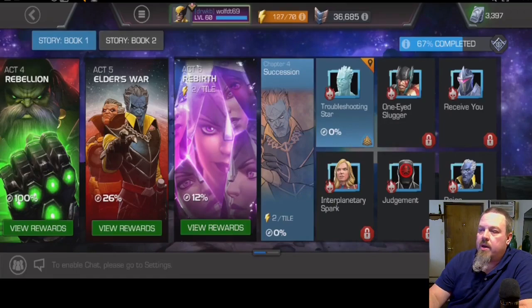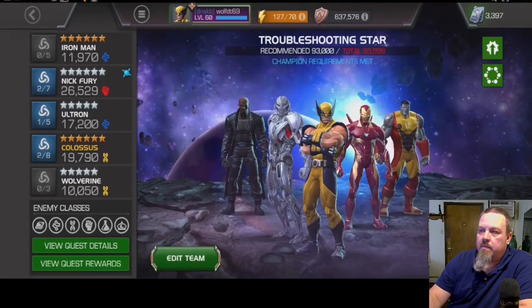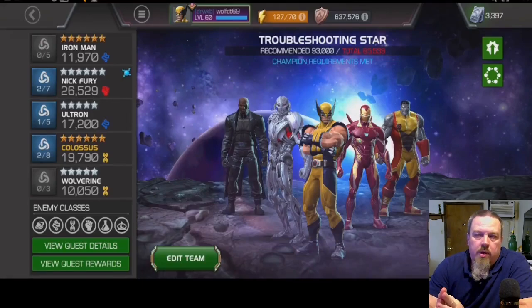Right off the bat I want to talk about the team I decided to bring in. There were a couple things that worked in my favor and a couple things I messed up on, but for the most part the team itself is solid. I could have used my Wolverine at a higher Sig level and preferably leveled up further. He does come into play a few times, but part of the reason he was brought in was for synergy purposes — along with Nick Fury and Ultron, who were all brought in for the path itself.